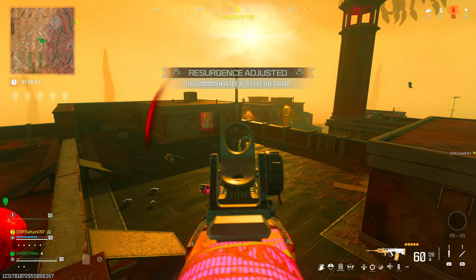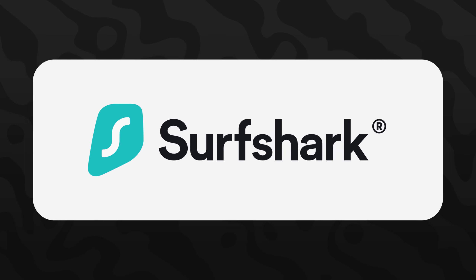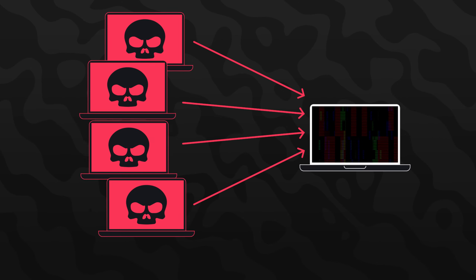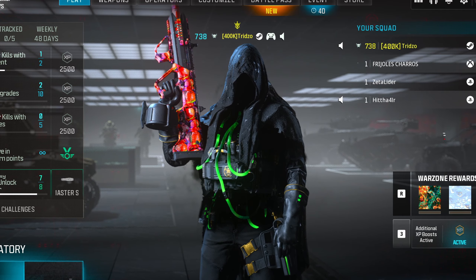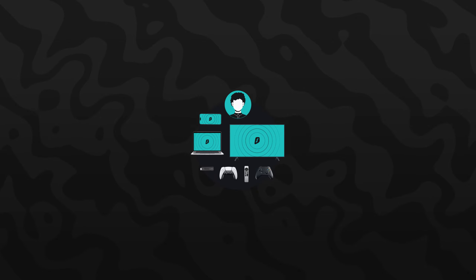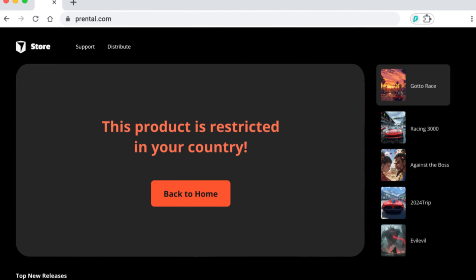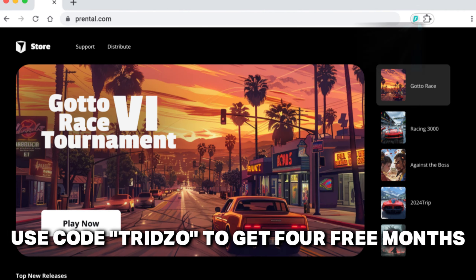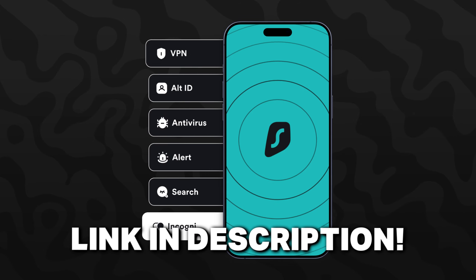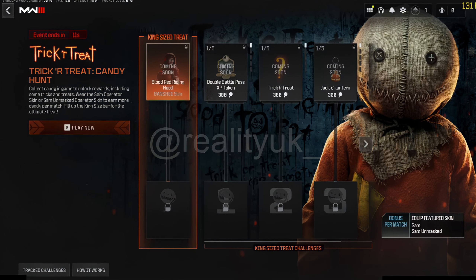As gamers we spend countless hours online with friends, but if you aren't using a VPN you are far more likely to be a victim of data breaches, privacy leaks, and hacking. I partnered with my favorite VPN, Surfshark, to make sure that doesn't happen to you. Surfshark encrypts your online privacy to safeguard your data and internet activity, blocking ads, malware, and hackers. One Surfshark account connects to unlimited devices, protecting your entire household. You can connect to over 3,200 servers in 100 countries. Using code TRIDZO you get an extra four months free, and they offer a 30-day money-back guarantee.